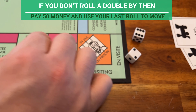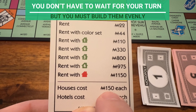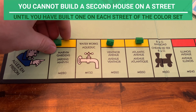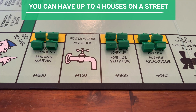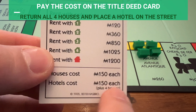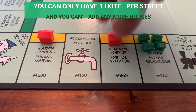When in jail, you can still collect rent, bid, buy houses or hotels, mortgage, and trade. To leave jail, you have three options at the start of your next turn: pay 50 money then roll the dice and move as normal; use a get-out-of-jail-free card; or try to roll a double. If you succeed, use the roll to move and that's the end of your turn. If you fail, you have to wait until next turn. You can use up to three turns to try for a double, and if you don't roll a double by then, pay 50 money and use your last roll to move.